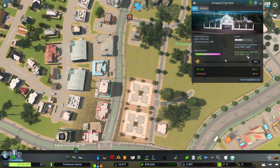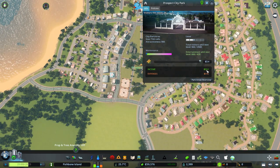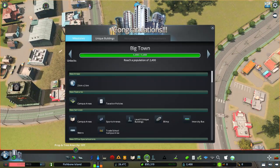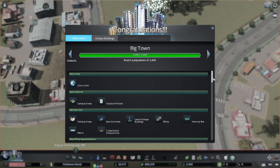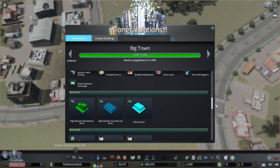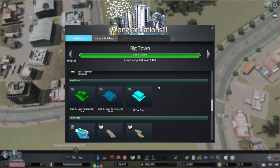Let's see the entertainment level - it's good. We need more people, let's raise the price because this ain't free to keep up. We might put it for free later - I like to have free parks because that's more realistic. What else did we unlock? We're a big town now. Important stuff: we have campus areas, we're going to play with this later, it's too early for that. Intercity buses - that's good. Blimps - I have plans for blimps, stick around to see. Metro, ID cluster. Policies. And we have high density residential, commercial, office - we're going to do this right now. We're going to play with high density and make it more grid-like.